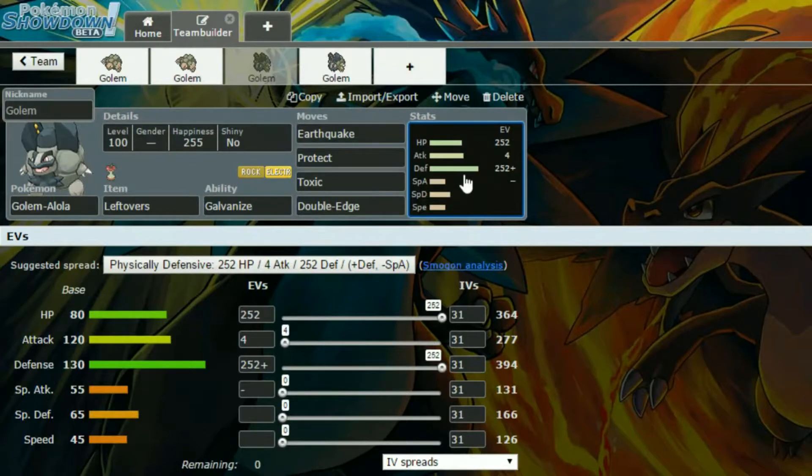We have max HP and max Defense on this one — it's more of a defensive set. With an Impish nature, so more in Defense and less in Special Attack. This set just kind of works as a physical wall.